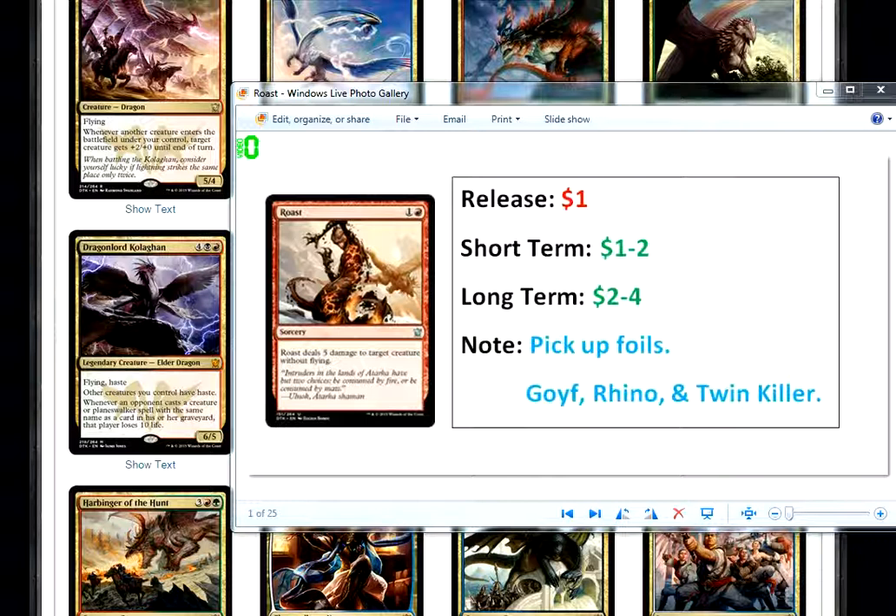It kills rhinos — rhinos in standard, rhinos in modern. And 5 damage, it's dead. It also kills — it doesn't kill the flying tapper in the Twin deck, but it kills the Exarch or whatever it's called, the 1/4 guy. It kills him and it also will kill a Goyf. If you can get this right out of there before Goyf grows too much — if Goyf comes down turn 2, this is going to kill the Goyf. Goyf usually gets to 4/5 and pretty much sits there unless you can get a tribal or a planeswalker in the yard, or an enchantment or something. So this is almost always going to kill a Goyf also, and Goyf is heavily played in modern.